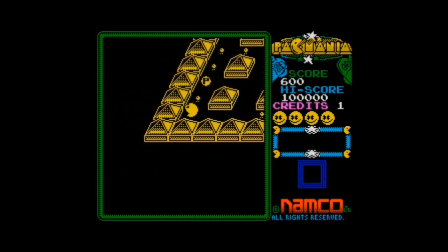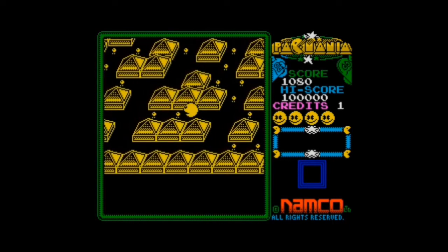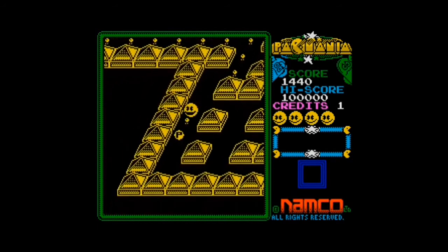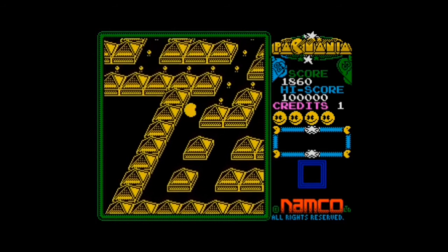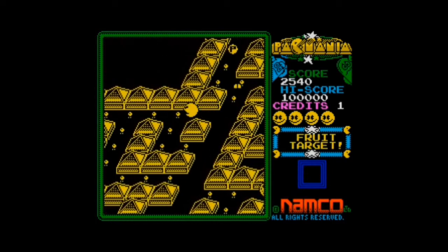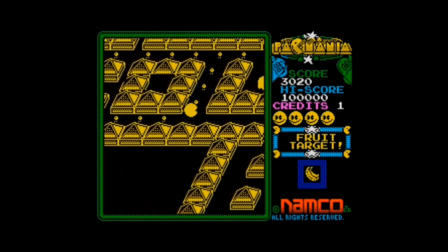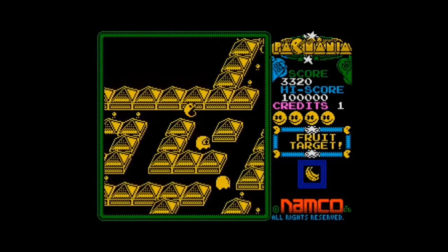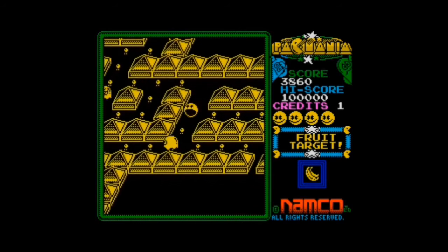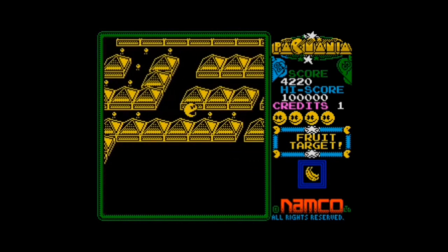It looks a little bit graphically interesting — you've got the black with the yellow background. But gameplay, it's not moving much quicker, a little quicker but not a great deal. I don't think there was a Ms. Pac-Mania, but there was a Pac-Land — I don't know how that goes. Let's just see if we can complete this. I'm not sure this is the exact same maze pattern as the other versions. Look — below there's a dead end. I don't remember there being a dead end before. I don't remember any dead ends — maybe that's a glitch.